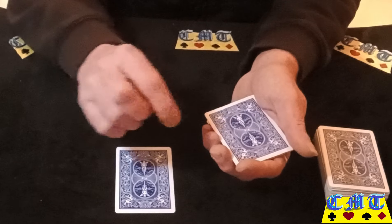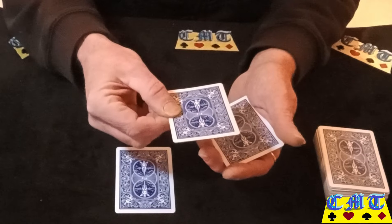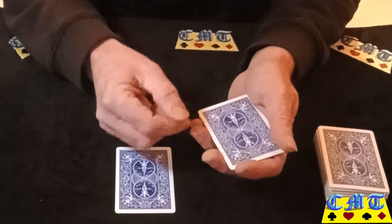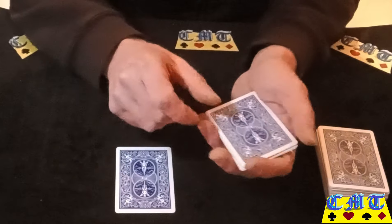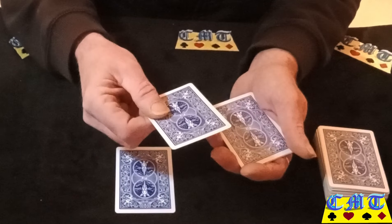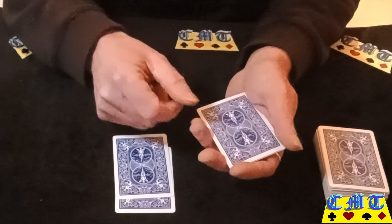Next bullet note: double to bottom. You're taking the double off the top and putting it to the bottom, so you're putting the Ace to the bottom. Then do a double lift to show it on the top again. Top card to table, top card turn top card.